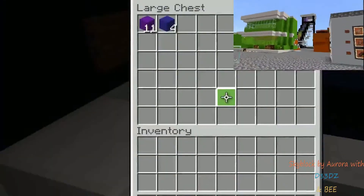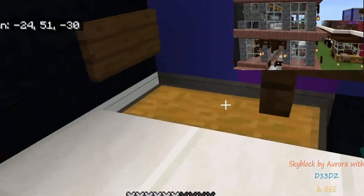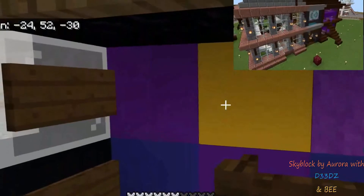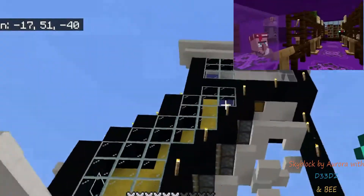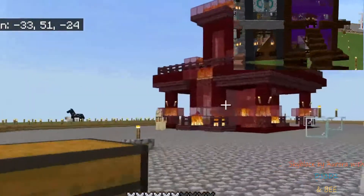we had disabled our villager breeder here because it just kind of got out of control. Oh look, there's a pillager patrol right there. Anyway, we basically need to replace that breeder, and we mentioned going through the nether and finding another location to build that breeder. So that's basically what we're going to do.